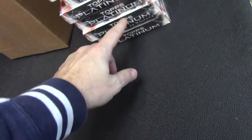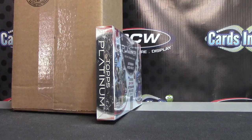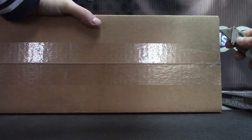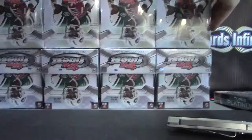Alright, Matt's going to try a platinum break. We have 11 left — 1, 2, 3, 4, 5, 6, 7, 8, 9, 10, and 11. Box number 4: 1, 2, 3, 4. Slide these back away. Let me show the case. Open this up. I'll roll the die as well. We'll do one to four across the top, five to eight across the bottom.